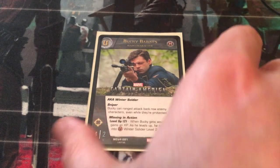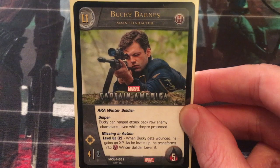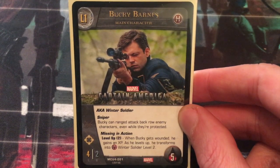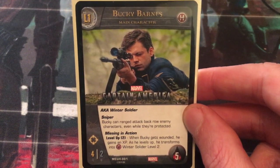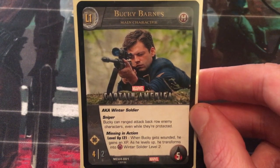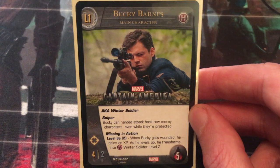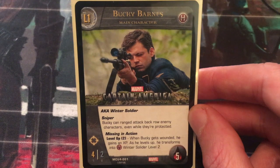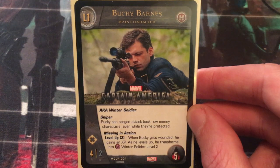Starting off with the main character, it's Bucky Barnes himself, aka the Winter Soldier. He has Sniper, which is the key to this character, so he can range attack back row enemy characters even while they're protected. For this whole game you're going to be relying on Bucky to do his thing and not so much on the supporting characters to do attacking of their own. The idea is that you want Bucky to attack relentlessly your opponent's main character and seal the deal in 5 turns because he has that Sniper action and he has range. So if your opponent doesn't have range, then they can't strike back at him. His level up condition requires 2 XP missing in action. When Bucky gets wounded, he gains an XP.